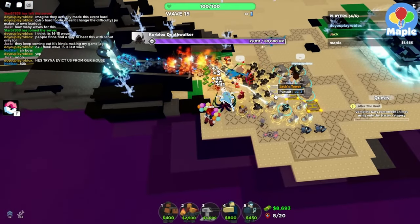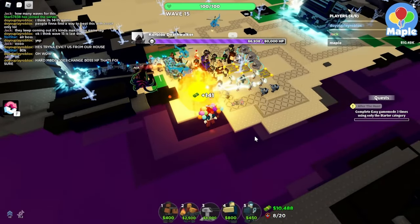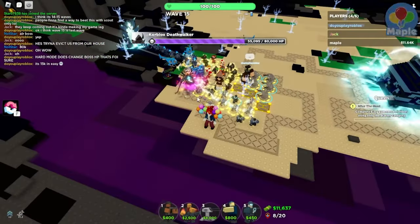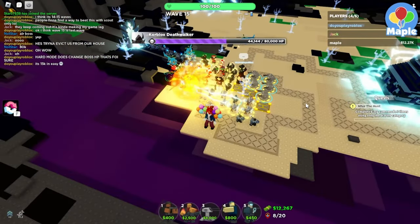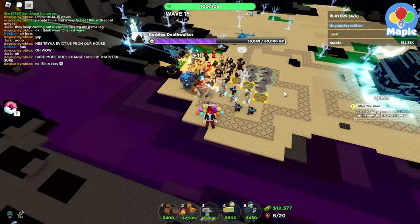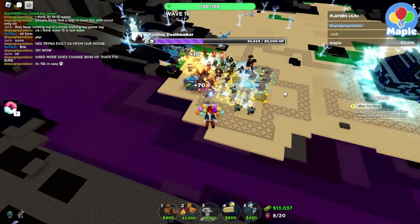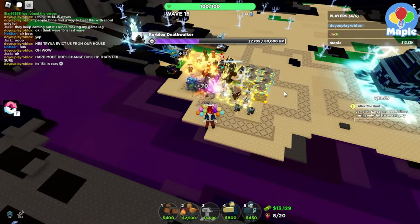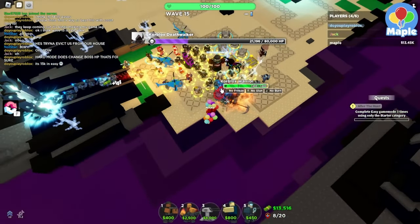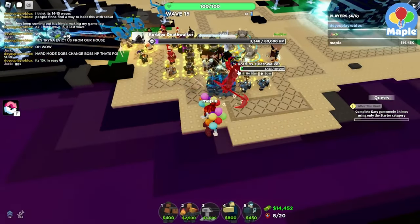80k? Should be easy peasy, right? 69, 68, 67 — it has the whole track to go through and it's getting confused. It's 15k in easy. Yeah, it's already half HP and it's barely on the third turn. That's a huge stun. No stun on the boss — no freeze, no stun, no burn for the warriors. We should be all good.